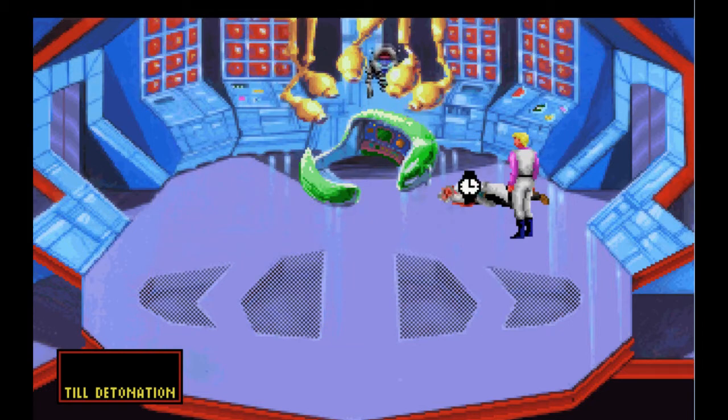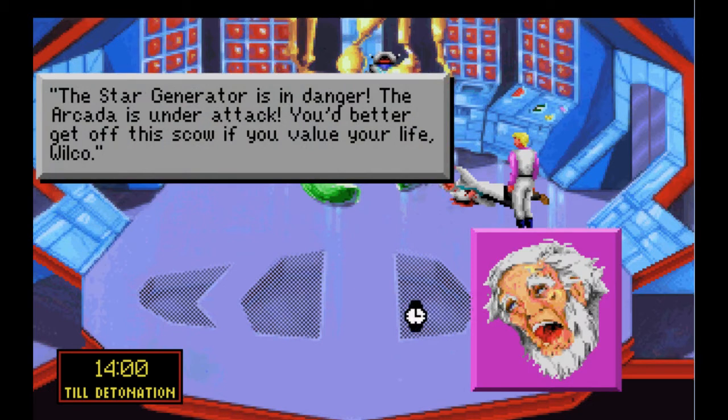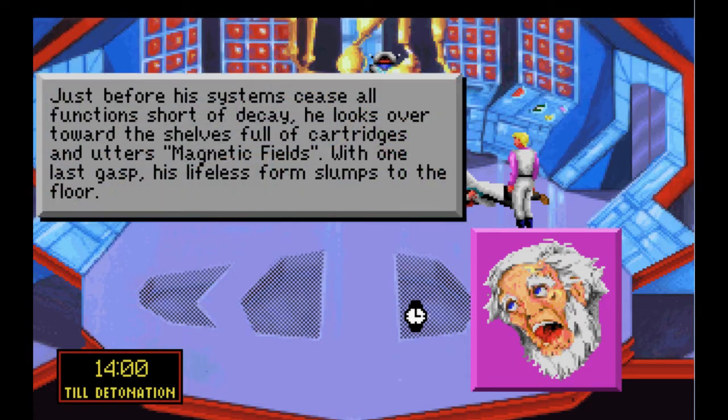Let's talk to him. His lips move. 'The star generator is in danger. The Arcadia is under attack. You better get off this scow if you value your life, Wilco.' Just before his system sees all functions short of decay, he looks over towards the shelves full of cartridges and utters 'magnetic fields.'